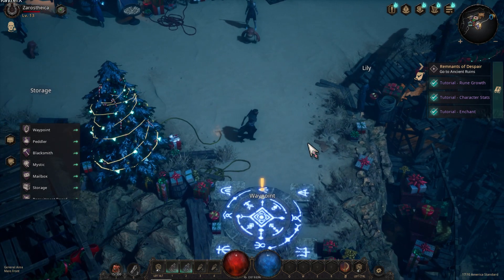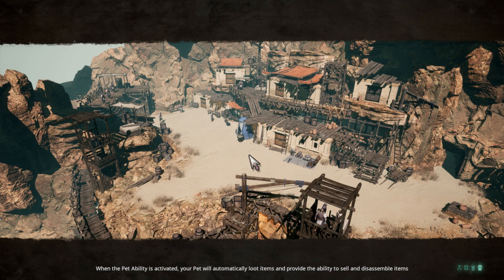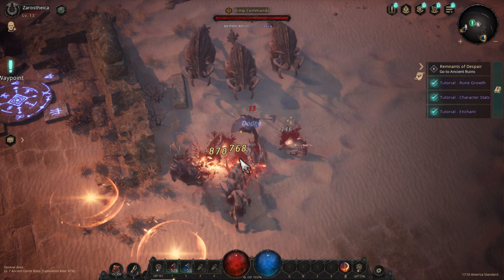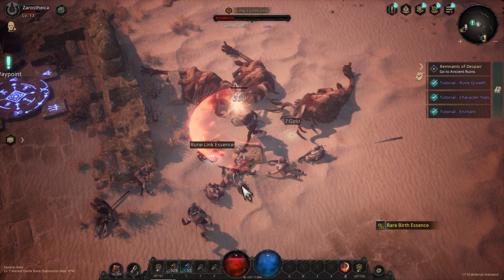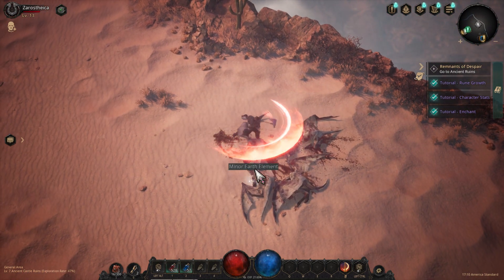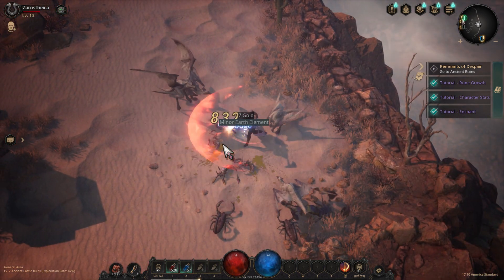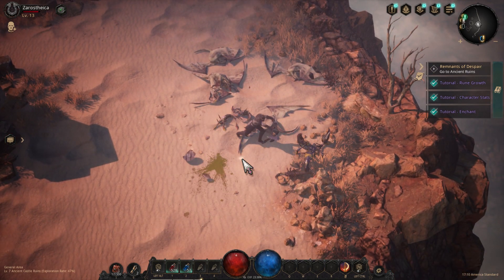Let's get going. We have an upgrade axe which does about 40 damage, which is not bad. Haven't explored there but we need to go here. Let's move and explore the rest of the dungeon right here. Got a rare birth essence which is good. These are standard ones but you should usually collect them — use them later on in the game. As you can see down here, we don't have any abilities yet. We have this basic attack.